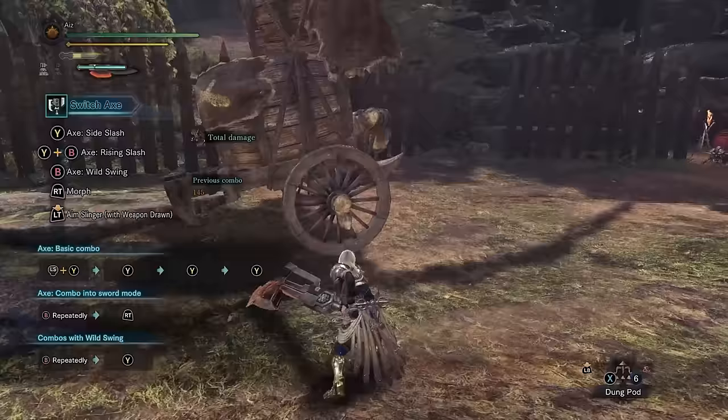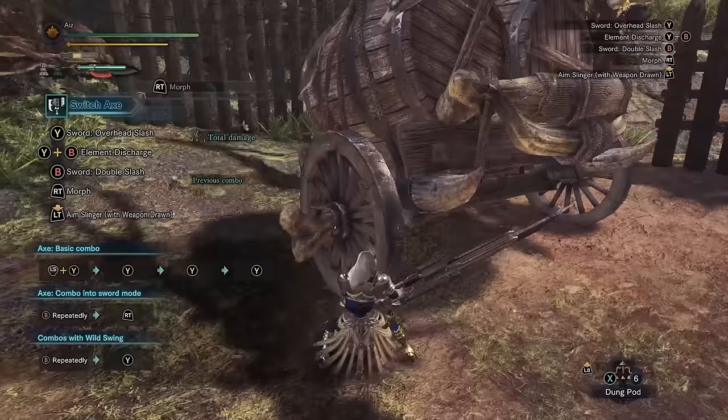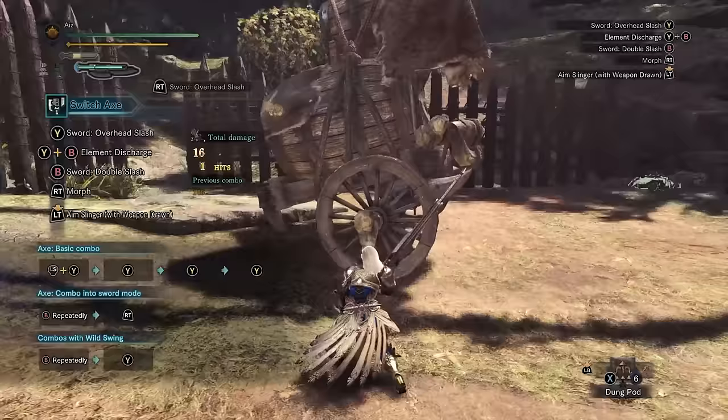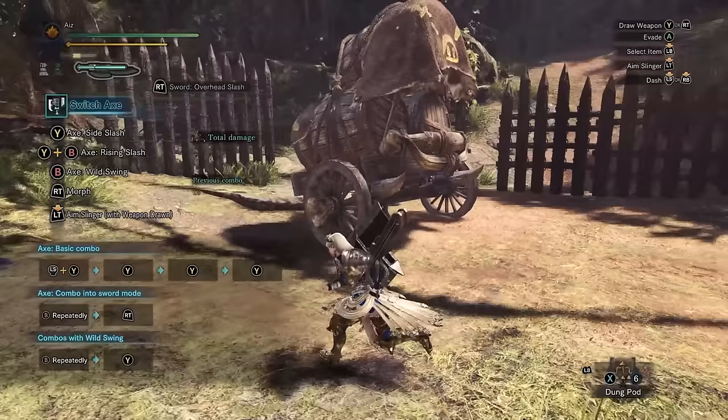Let's try morphing with RT. From a sheathed state, pressing RT — Y or RT draw weapon. If I can get into sword mode from unsheathe, that's actually a hit. So that's like a draw slash — I'm running around, monster does an attack, I press RT and get into sword mode right away and do a draw slash that way. Interesting.